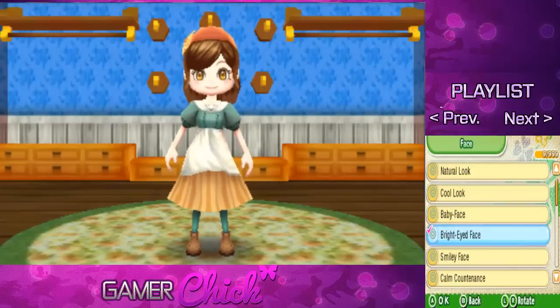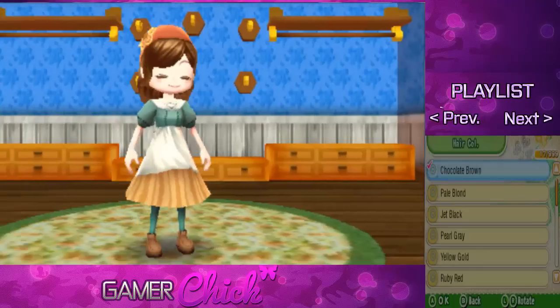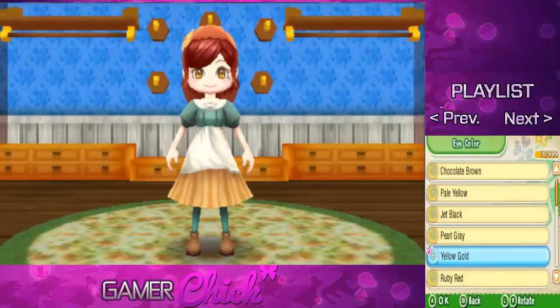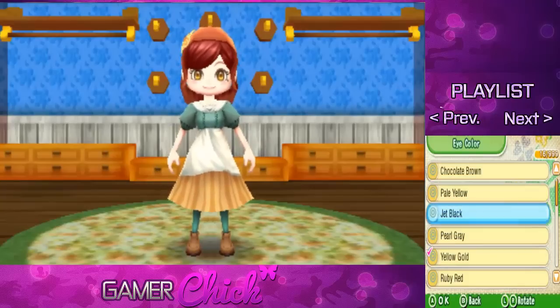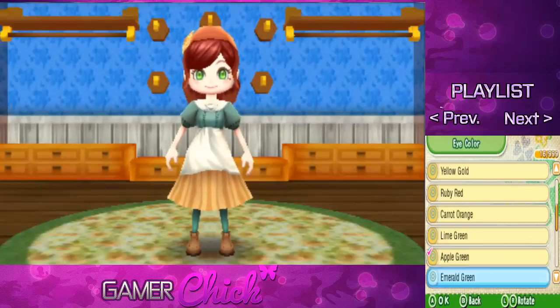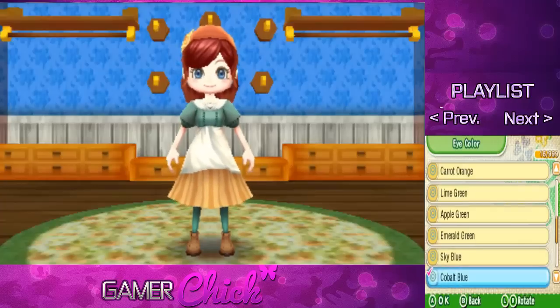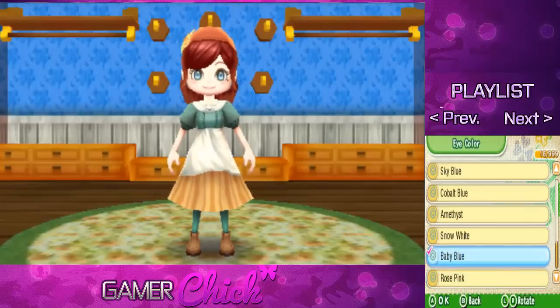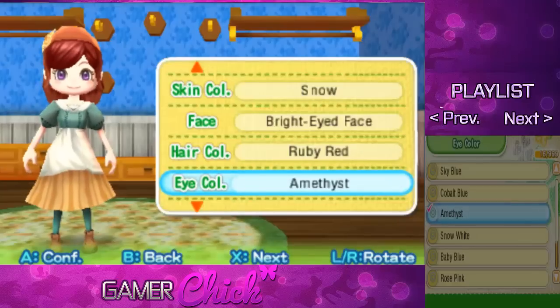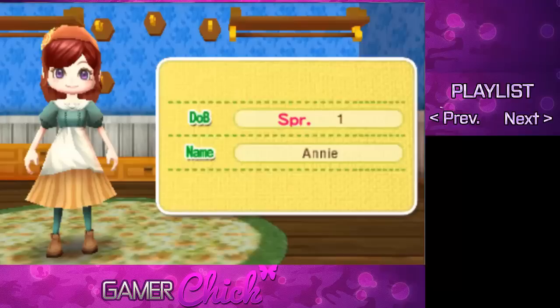I really liked these eyes, so we're going with those. For hair color, let's go with red — definitely red. And eye color, let's consider apple green, emerald green, sky blue, cobalt, amethyst — purple eyes? I want amethyst eyes. Yep, amethyst eyes. Okay, we are ready to go. Let's hit next.